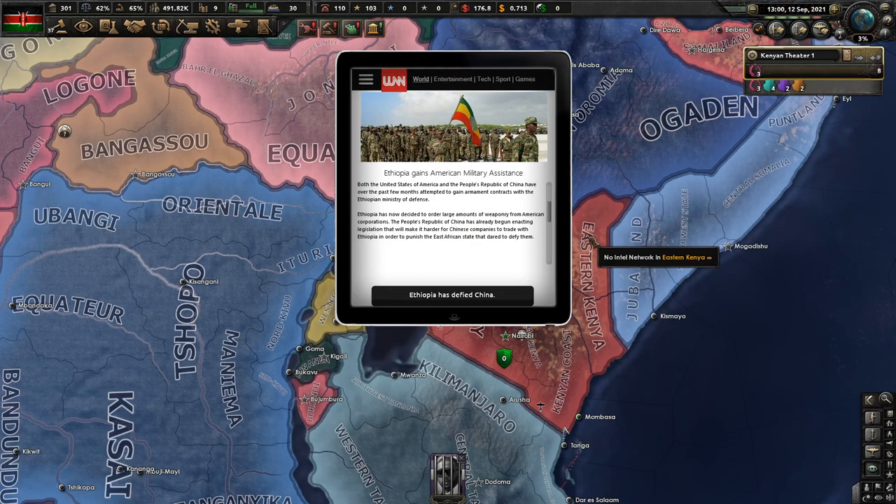Ethiopia gains American military assistance. Both the United States of America and the People's Republic of China have, over the past few months, attempted to gain armament contracts with the Ethiopian Ministry of Defense. Ethiopia has now decided to order large amounts of weaponry from American corporations. The People's Republic of China has already begun enacting legislation to make it harder for Chinese companies to trade with Ethiopia, to punish the East African state that dared defy them.